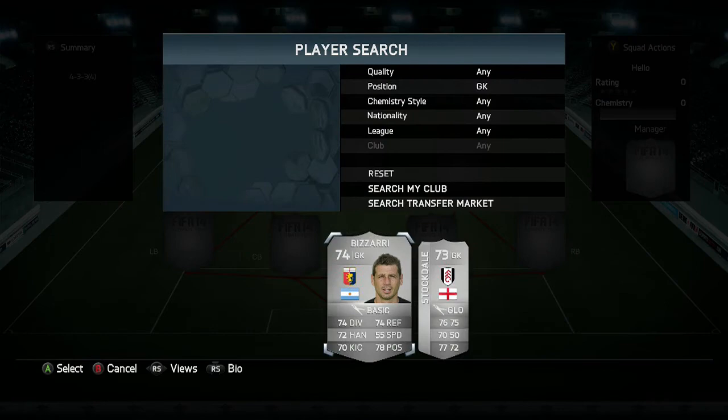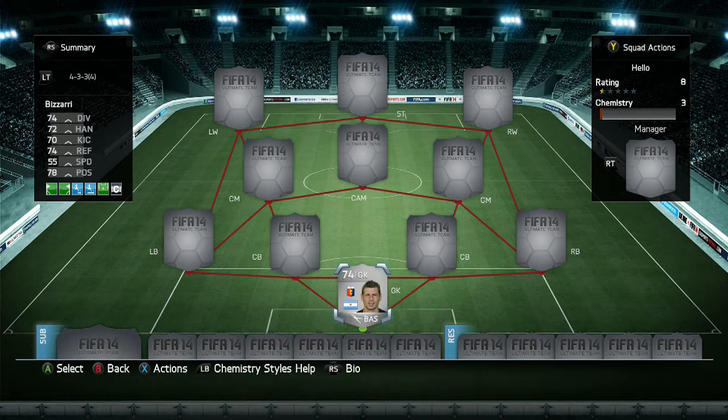So let's go straight into this squad builder. In goal I have a guy called Bizarre. He's basically there for the chemistry. Most of this team is actually built around chemistry and how the team is going to play, because I've built it all around one player, so I've had to build it around his play style. He's just there for chemistry but he's actually a half-decent goalkeeper, going for 850 coins.